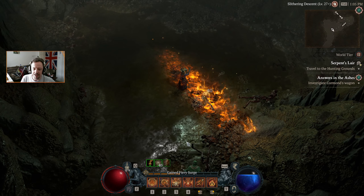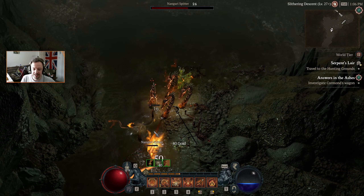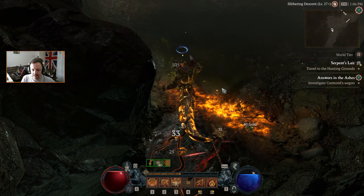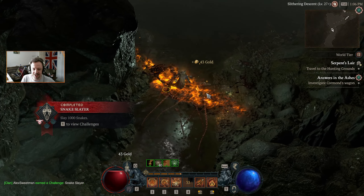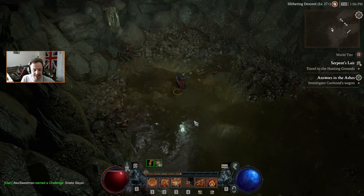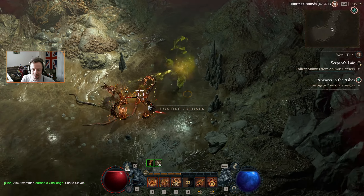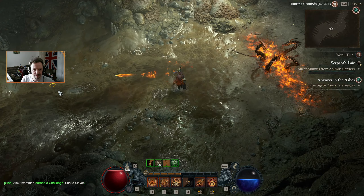In terms of where we're going to get the most benefit for damage output, I think probably going for the Hydra is going to be the most vital. We got the snake slayer challenge — that's going to give us a new prefix and suffix. Yeah, Slinking and Charmer — I can be a pyro charmer now.